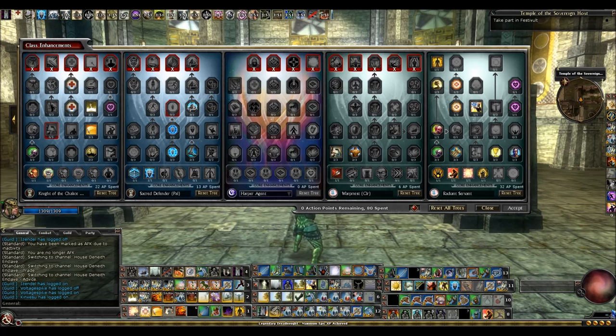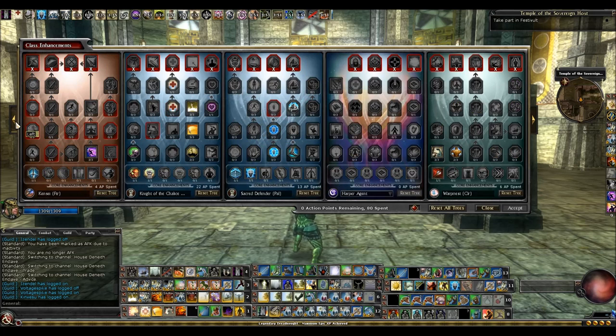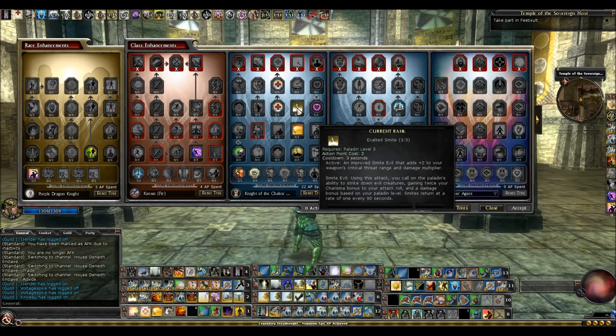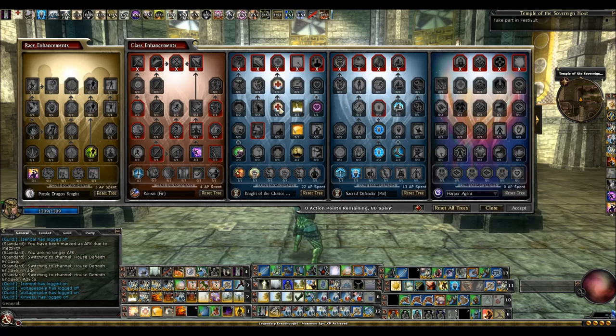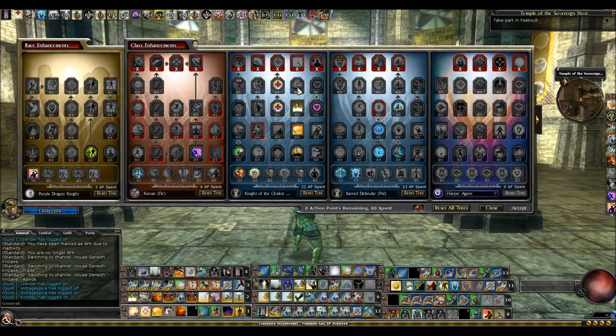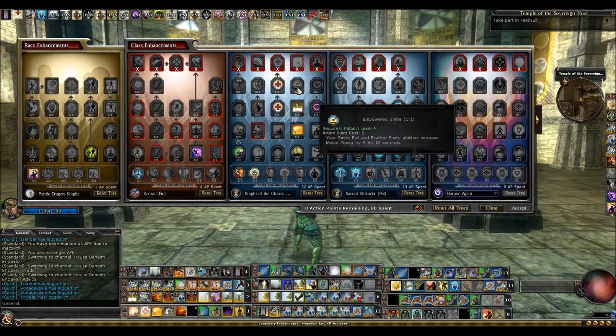The next tree I use is Knights of the Chalice. It gets you a lot of good things: it gives you Exalted Cleave, Exalted Smite, and a couple tiers of Healing Amp. This is the extra tier of Healing Amp you get from taking 4 paladin over 3 paladin. I want to note that Empowered Smite is a nice ability, but it's bugged right now, which is why I'm not taking it — so my action points might get mixed up a little bit after that fix happens.